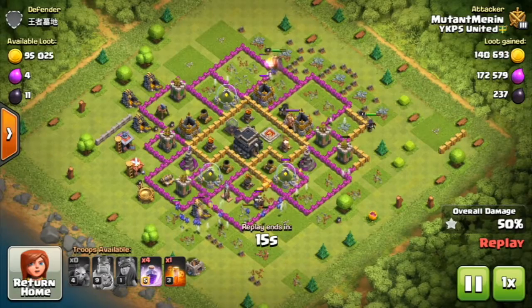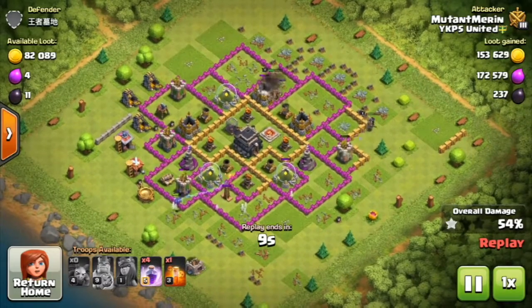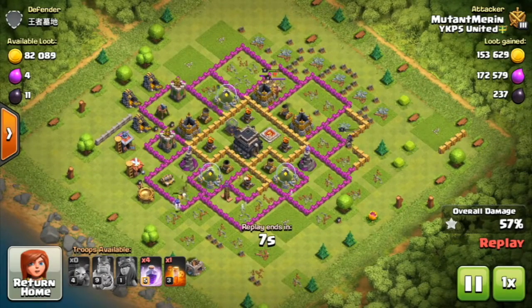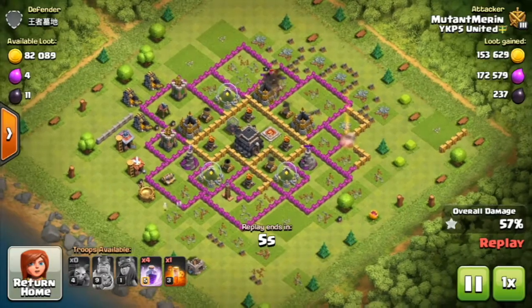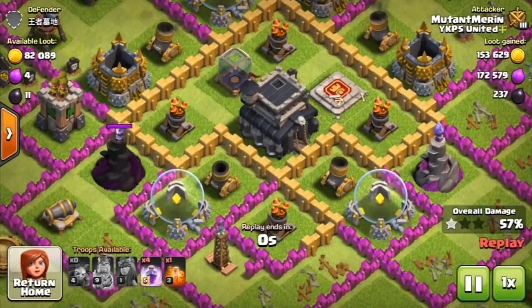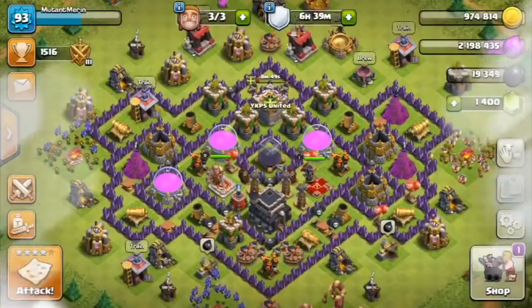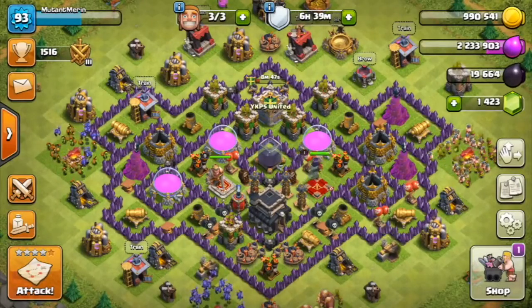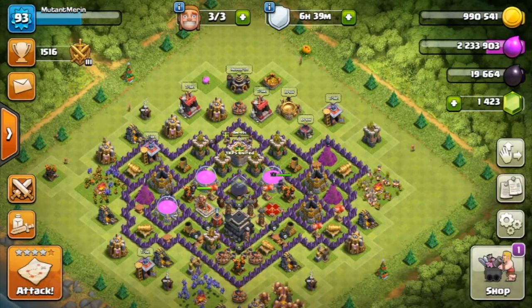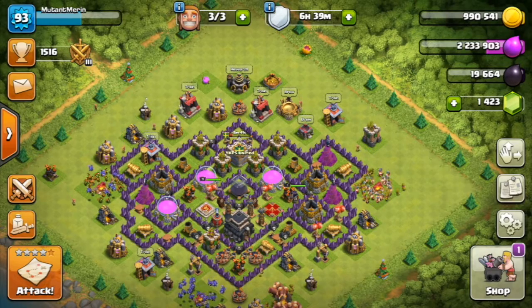All-minion raids are actually really good. Even like this, all-minion raids are pretty good because they're really good for taking off those pumps and cleaning out low-loot things really quickly. If you want to do an all-minion raid, make sure to attack those bases with really looty collectors and gold mines. That's all my advice for doing an all-minion raid, and hopefully you enjoyed my all-minion raid video. I know this is a really short video.